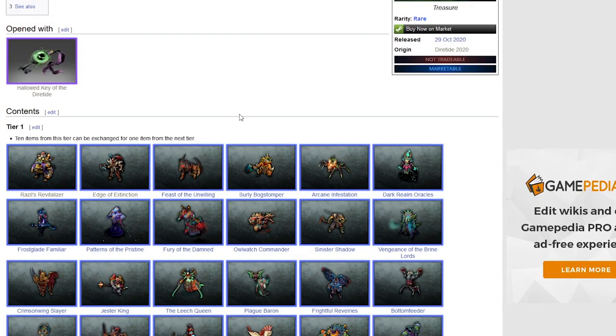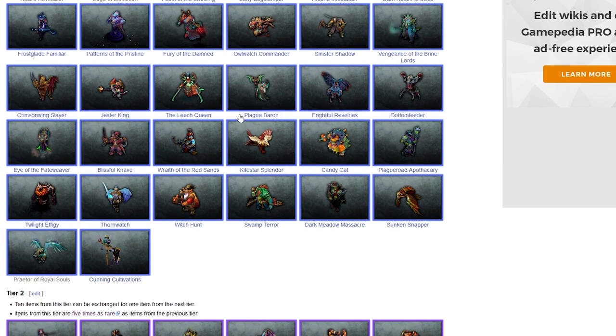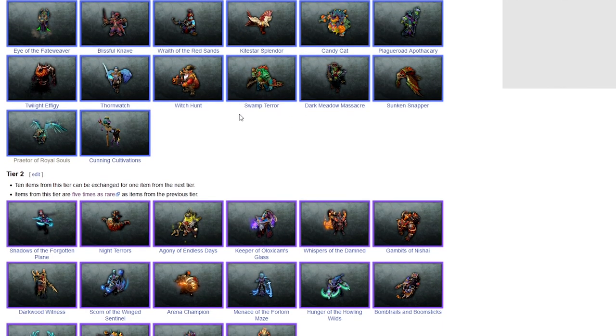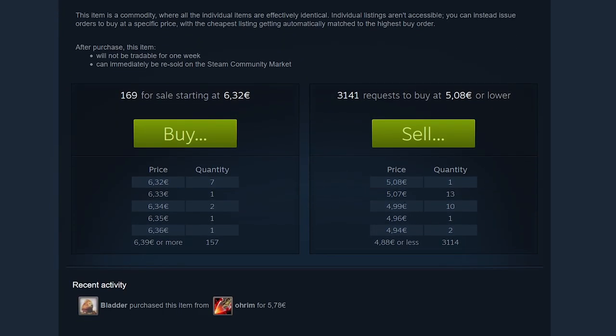Let's do some actual examples. I already know that some items from the Dota 2 Halo Chest of the Diretide are profitable for flipping — I actually did an entire 40-minute video on buying and selling items from this chest. Right now we're only going to find a couple of profitable ones. For example, the Arena Champion goes for 5.08 on the buy order. We put 5.09 and multiply by 1.15, getting 5.85, meaning we can make about 50 cents from selling this item and flip it quite fast.